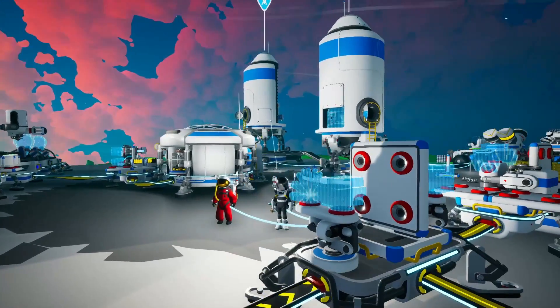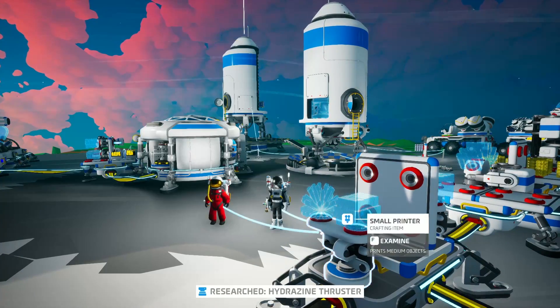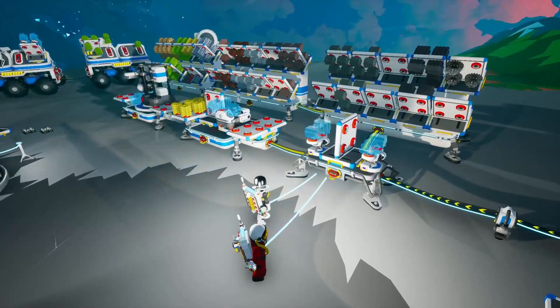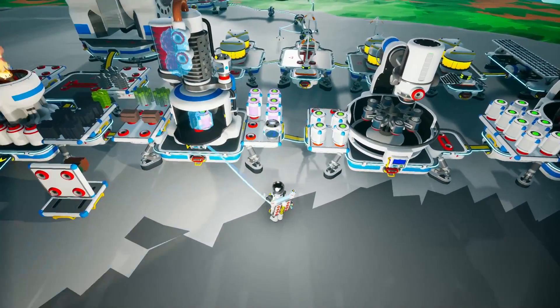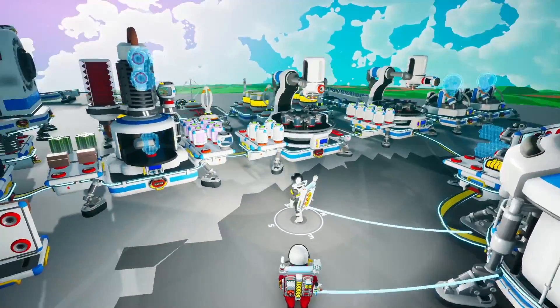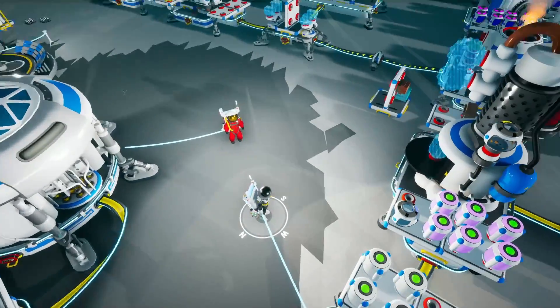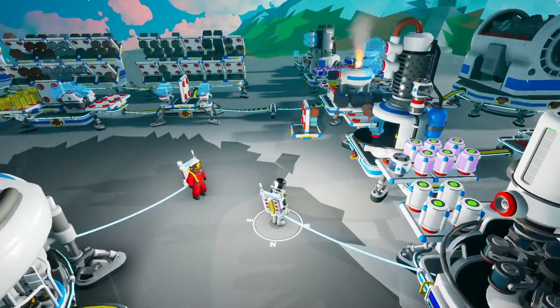What's going on guys, welcome back to another episode of Astroneer. I'm joined by John Bain once again and we have some exciting stuff to do today. Arrows for days, it's gonna be back. We need to make some hydrazine thrusters and we need to go find some iron and some lithium — we're low on mats.